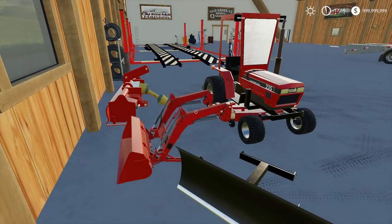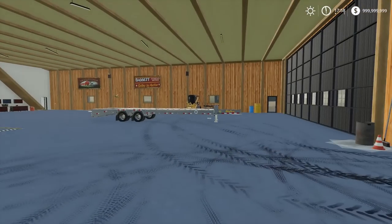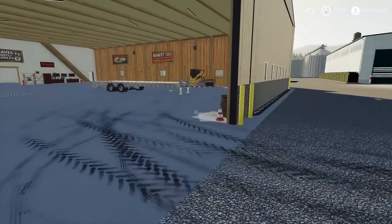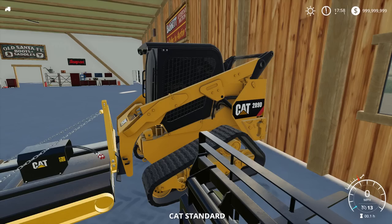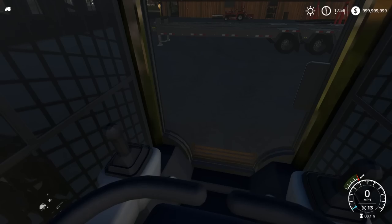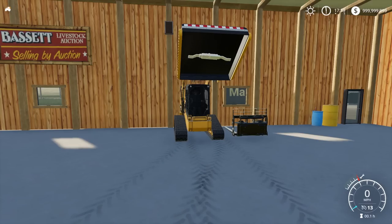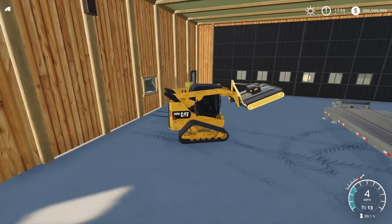He's asking $8,000 for the tractor with all the attachments — I don't know if that's steep. I gotta do some research. If I'm getting this, I don't want to make another trip. He said to test her out and see what you like. So I fired her up, gonna lift up the bush hog — hydraulics are solid. We'll see how high it reaches as long as we don't put a hole in the ceiling. Let's turn the bush hog on. Hydraulics work, bush hog works.